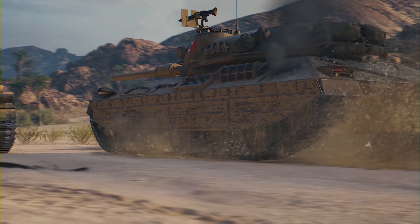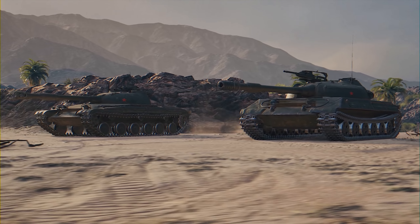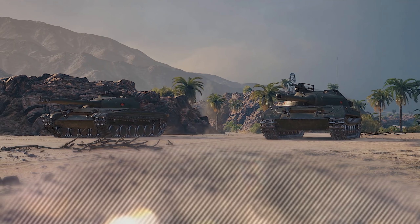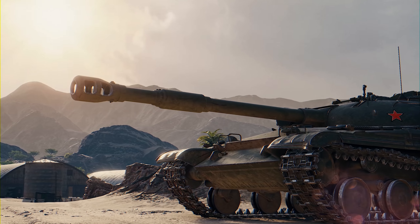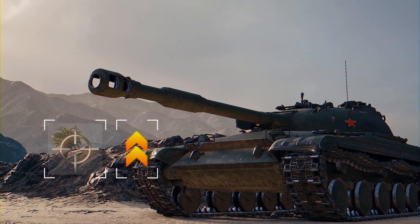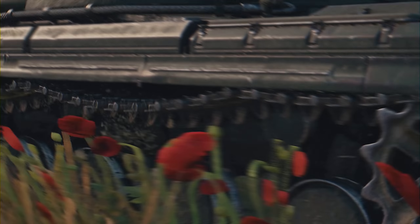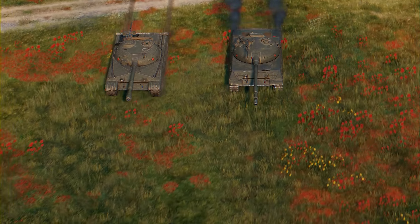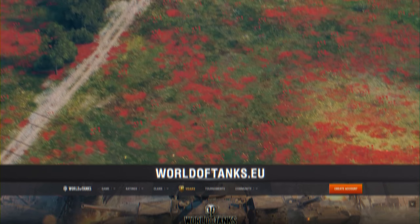Changes will also be made to the Object 430U and the Object 430. The armor of the Commander's and Gunner's Cupolas will be less protected for the top vehicle. Also, gun dispersion on the move and on turret traverse will be higher. The balance changes for the Tier IX Object 430 will only affect gun dispersion. The changes to their characteristics will correct the general performance of these vehicles while keeping their key features. You can learn more about the changes to these medium tanks from the dedicated article on the website.